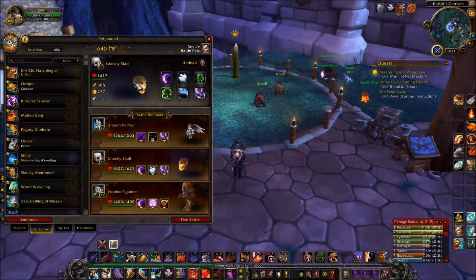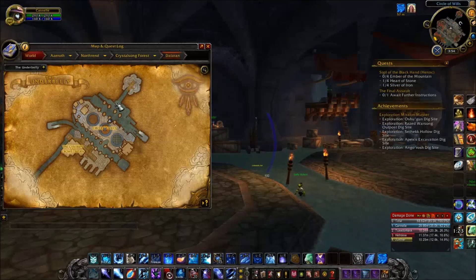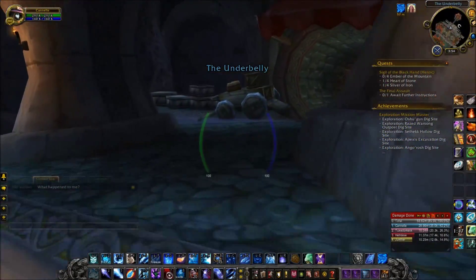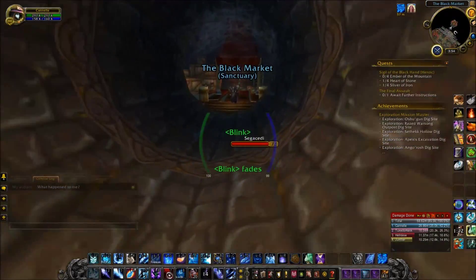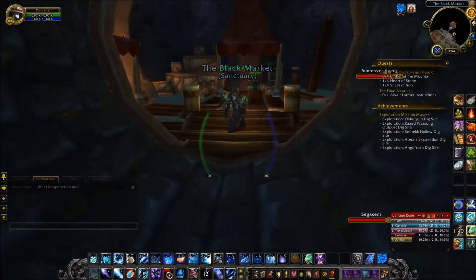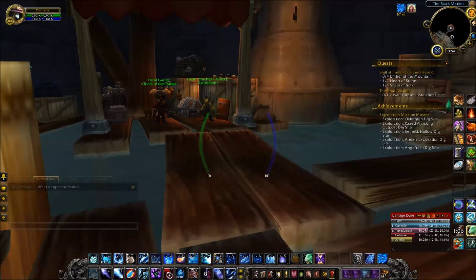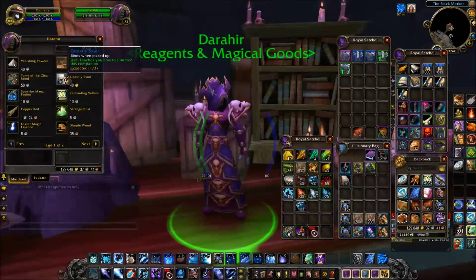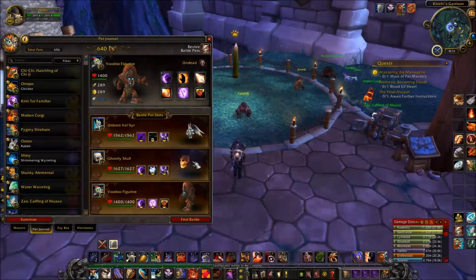Ghostly Skull is the second pet I've chosen. You can buy these in Dalaran Sewers - from the arena, just go north-east to the little hallway at the end. It's pretty easy to find, and you can pick up three if you want, not just one. It's the guy on the right - he sells all manner of crazy stuff, but what you're after is the Ghostly Skull, which is 40 to 50 gold each, depending on your reputation.